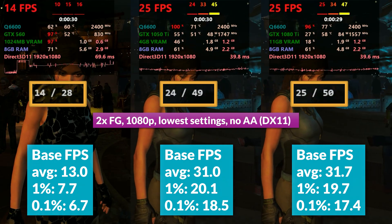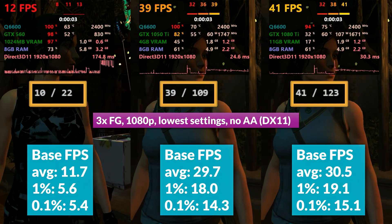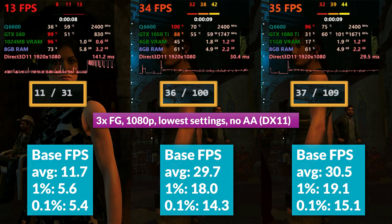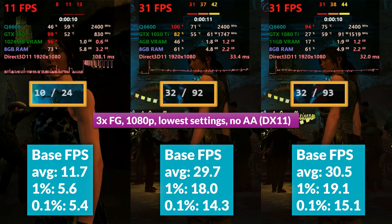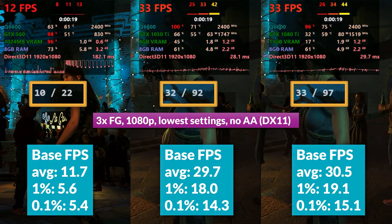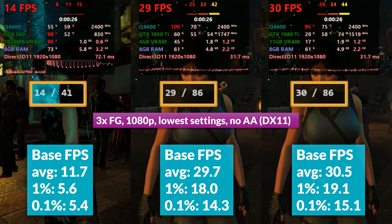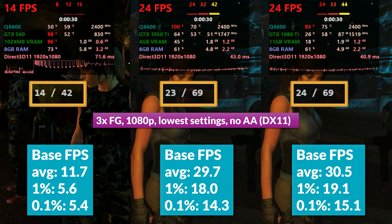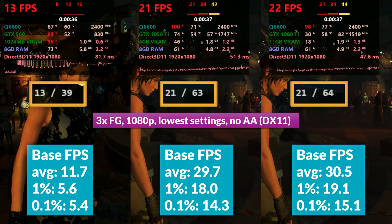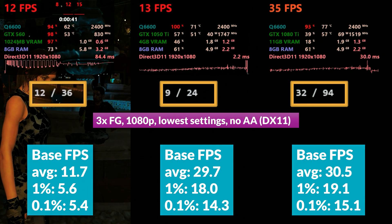With lossless 3x to 1080p, it still can't save the GTX 560 — lost beyond recognition with a base render rate of 12 FPS, lows dipping from 6 down to almost 5. Frame gen pulls it up to around 40 FPS, but it's just as bad. The 1050Ti and 1080Ti saw a base render rate around 30–31, with frame gen bringing it up to 119–123 in some cases. Lows were fairly stable, but it still remains laggy, especially in those CPU-limited scenarios.